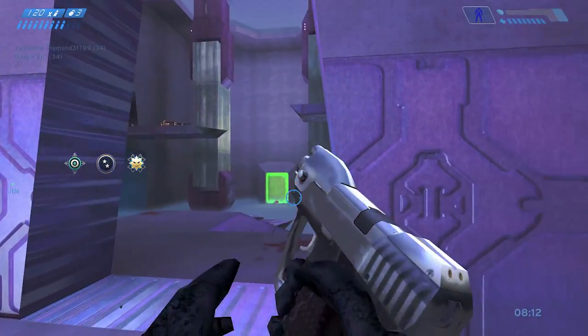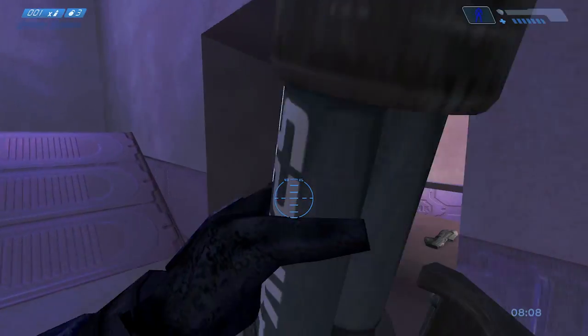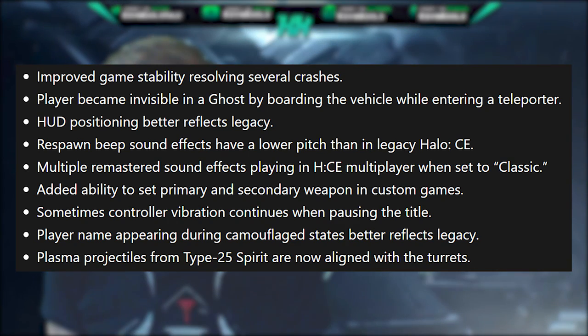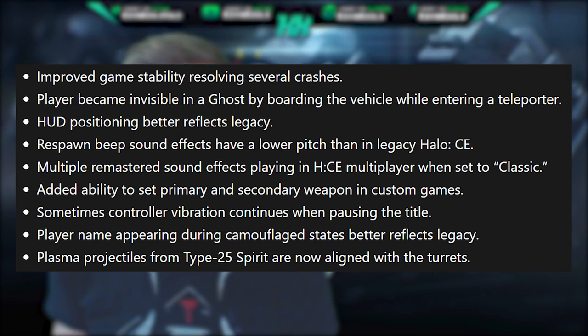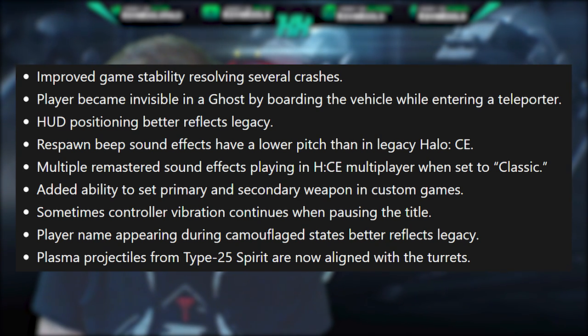There were also plenty of bug fixes with this update — nine mentioned bug fixes in total. First, improved game stability resolving several crashes. Second, players becoming invisible in a Ghost by boarding the vehicle while entering a teleporter — Mint Blitz showed this off and it's actually quite funny, but it's a good thing it got fixed.